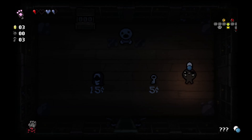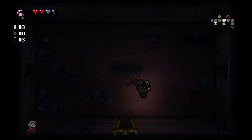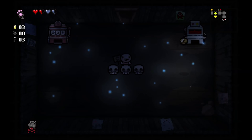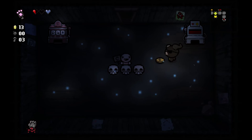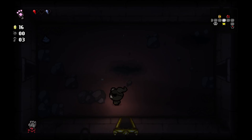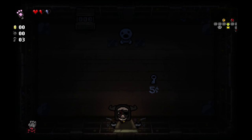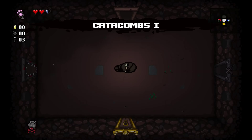That might have just secured us the Habit, so we'll go play the blood donation machine a little bit more. I'm going to get rid of that Soul Heart. Probably wasn't worth doing that, but I forgot about the heart in the shop. Well, that was a mistake. I'm going to donate one coin here and then just move on. That was a bit of a stupid move, getting rid of half a Soul Heart. Oh well, it happens — we'll still make it work.